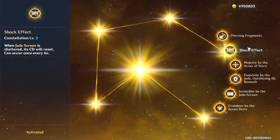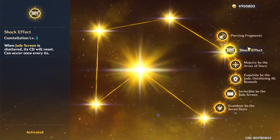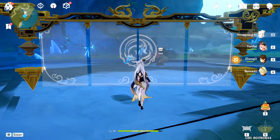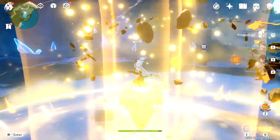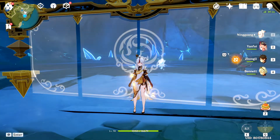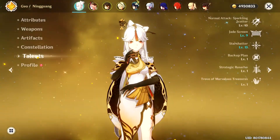So after you do your rotation of using skill, and then pass through the Jade screen, then use your burst, you can use your skill again because it resets the cooldown. As a demo: we have a Jade screen right now, and when we use the Jade screen again, we can use it again. Then you can have a double Jade screen. It increases your damage drastically, but not a solid power spike.